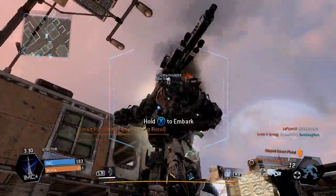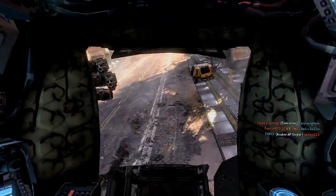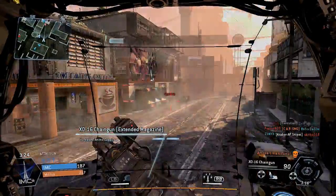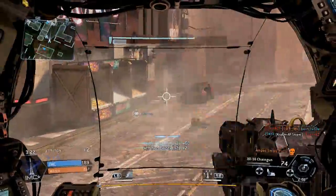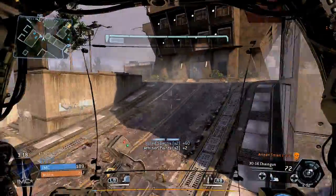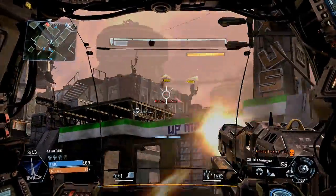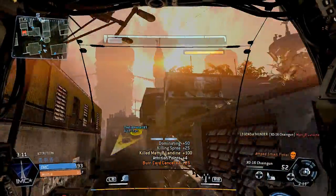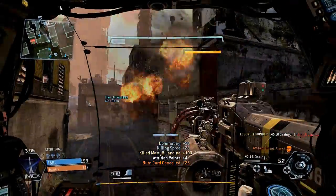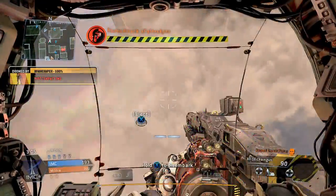By the way, Titanfall is coming to Xbox 360 — it's not being developed by Respawn though, it'll be out March 25th. And it's only going to be 30 frames per second, not 60 like on Xbox One. Well, that's a rumor — don't quote me on it, it might be 60, but it's probably going to be 30 frames per second.